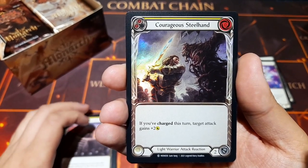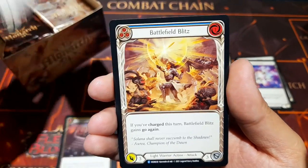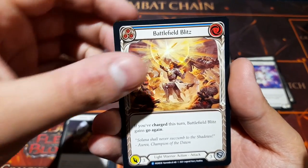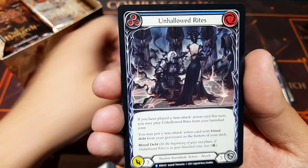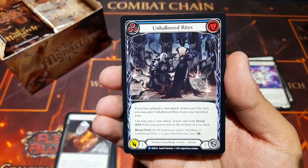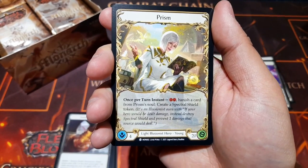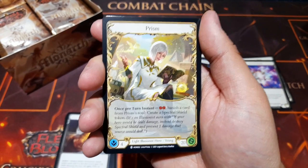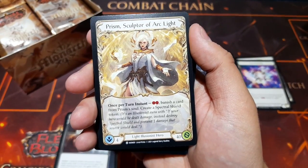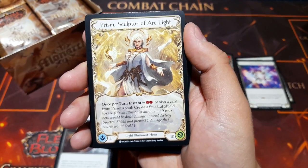Warmonger's Recital and a beautiful foil Courageous Steel Hand — if you've charged this turn, target attack gains plus two, not even bad! Stubby Hammers as our generic equipment, Battlefield Blitz as a rare — if you've charged this turn, it gains Go Again. Another rare: Unhallowed Rites — if you've played a non-attack action this turn, you may play it from your banish zone and put a non-attack action card with Blood Debt from your graveyard on the bottom of your deck. On the token: our first hero, Prism — the young version — and her constructed version, Prism Sculptor of Arc Light, with double the health.